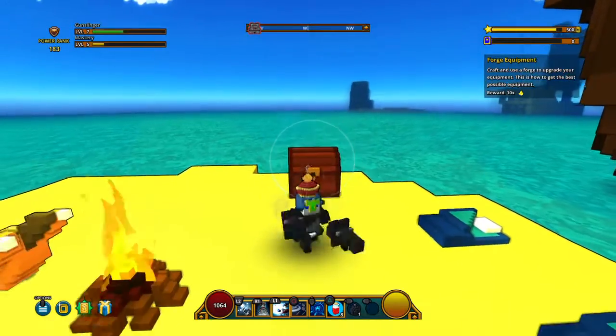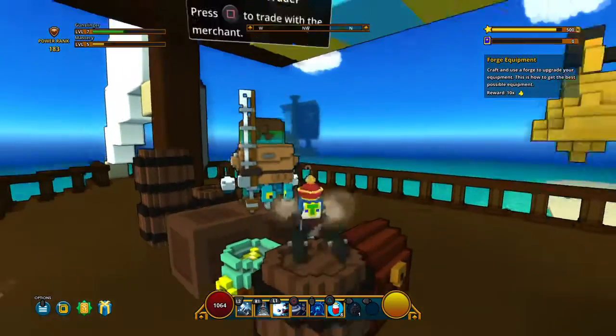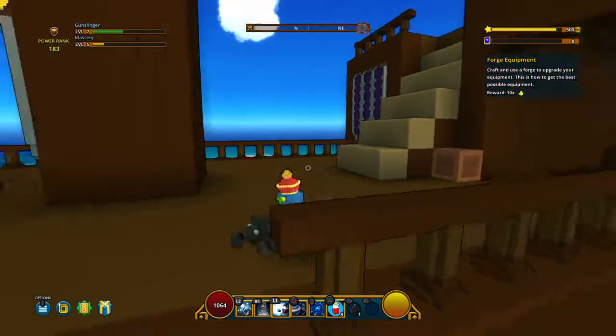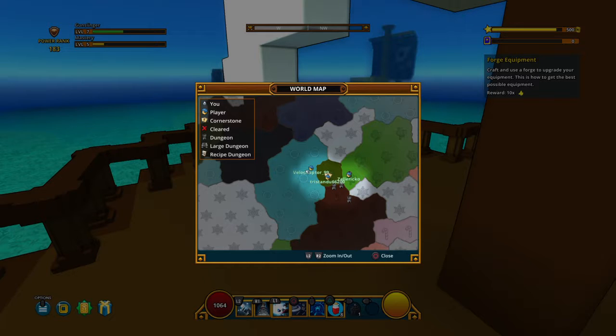What's this? Wait, can I destroy this? Treasure Isles Trader. So — player, cornerstone, clear dungeon, live dungeon, recipe dungeon. Okay. I guess I need to go out and get some purple or some of that blue ore.